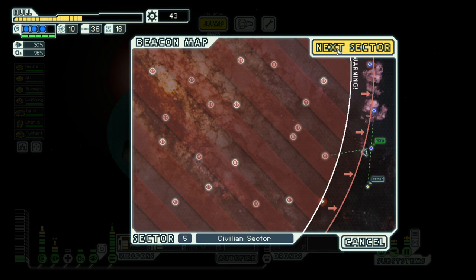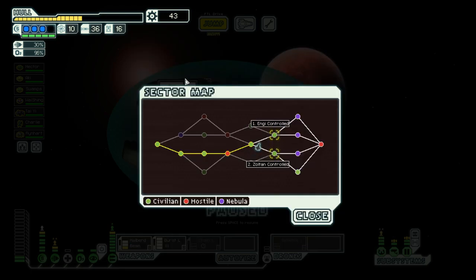And we are at the end of sector 5. Next sector we will do Sultan control, because this gives us a nebula and green option for the last one. But that's for tomorrow.